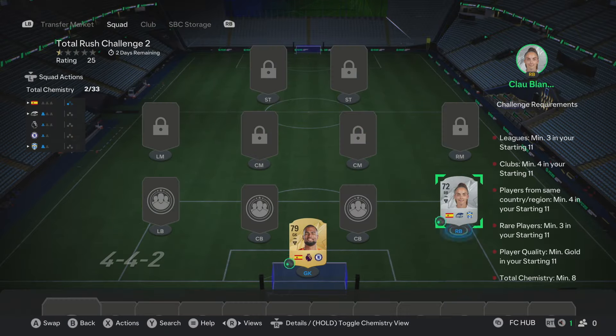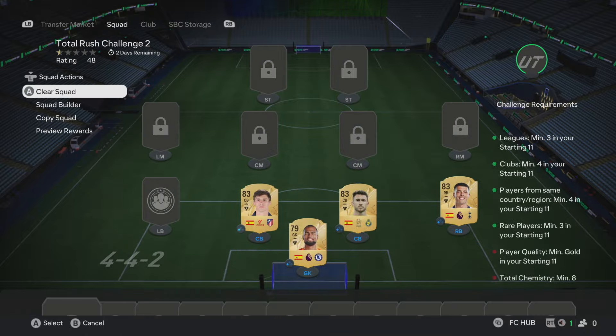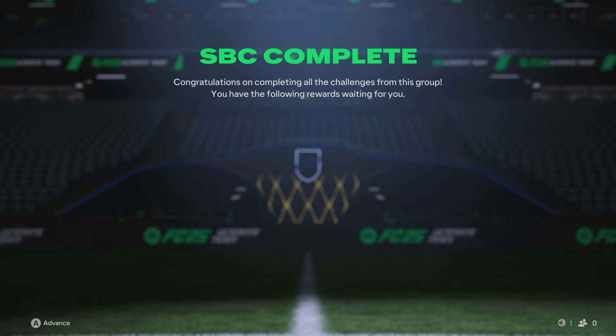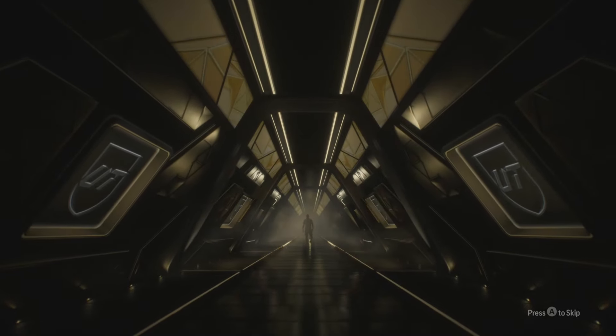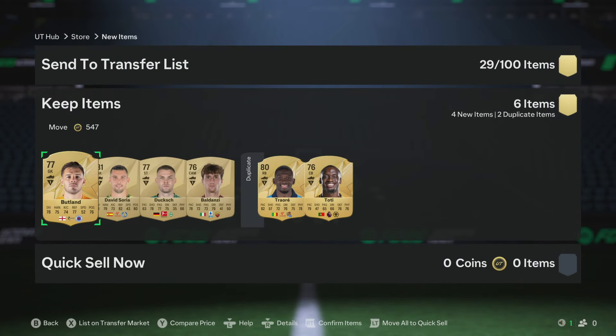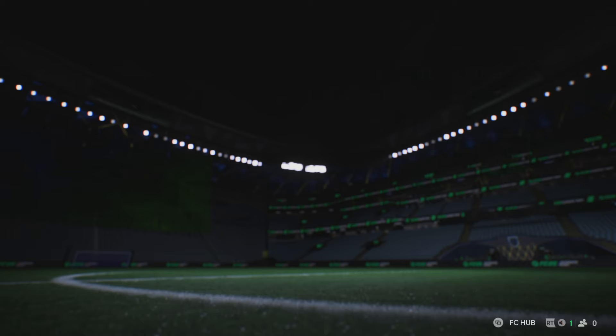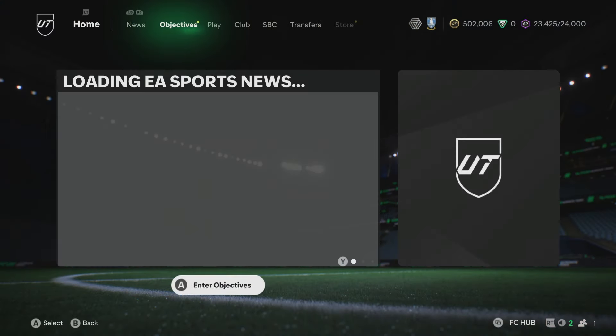Total Rush Challenge 2 is here with the league restrictions. It's interesting — we don't actually have to buy any players for anything this week between the marquee matchups and Total Rush challenges. We've got so many players in the squad at the minute. That's the interesting thing about doing an RTG. A small prime gold players pack is very good, but it wasn't a walkout unfortunately. Butland's worth about 1.5k and we do get that for completing one of the coin objectives.